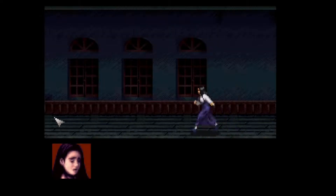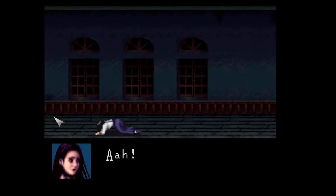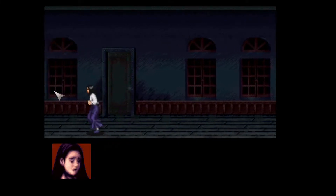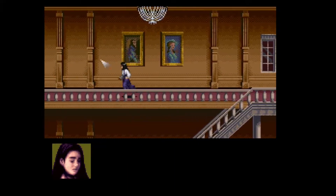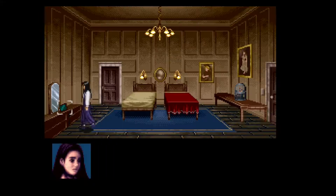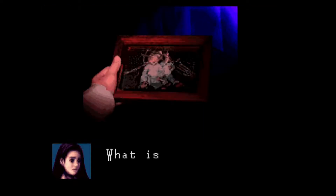Clock Tower is a point-and-click survival horror game. The game originally was only available in Japan on the Super Famicom, though you can find English translations online. It initially was not playable with a mouse either, so you would point-and-click using just the D-pad. However, there is a hack that allows you to play with the mouse, called Clock Tower Deluxe. I highly recommend if you play on one, play on that version.